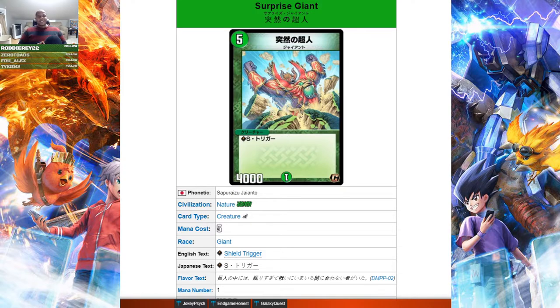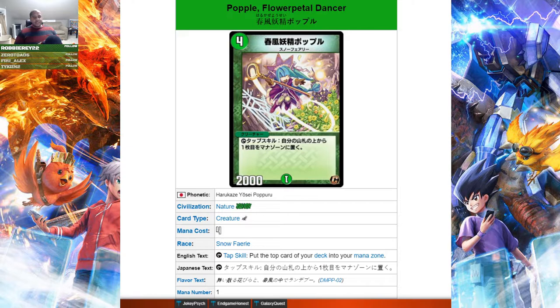Next up we got Surprise Giant — I love the artwork on this guy, just slamming down into the earth. It's a five mana giant shield trigger creature, and it is nice to have — one of the bigger bodies you can get off of a shield trigger. It combos with Sagoi Giant that we talked about initially, but other than that it's kind of vanilla. There are currently no giant evolution creatures, so you can't use it for that purpose, and for five mana in Nature there are other options available.